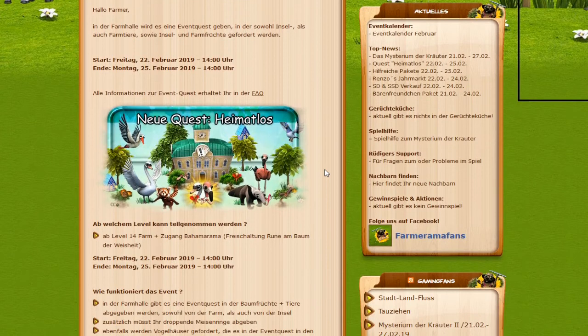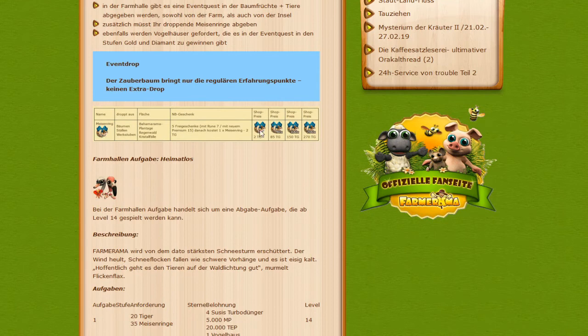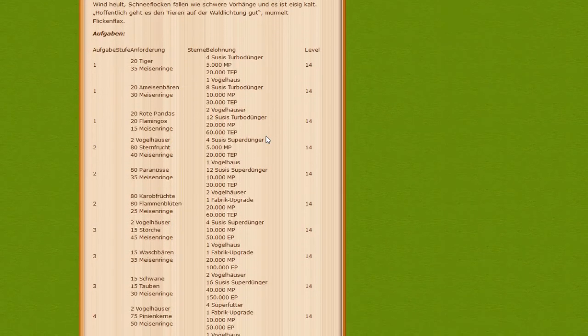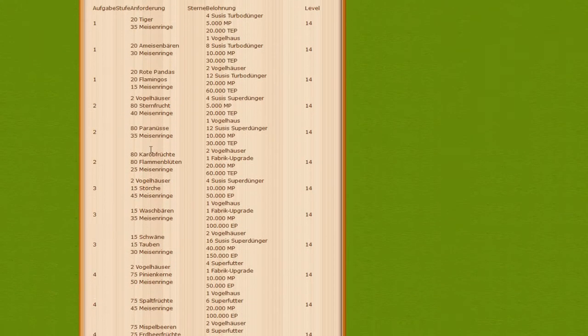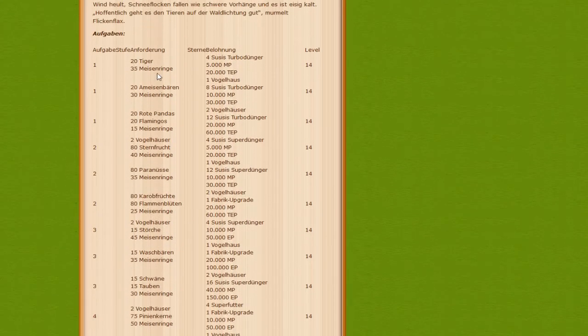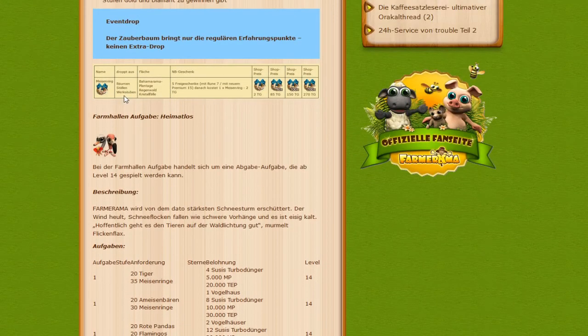Meisenringe are needed. Here you can see the submission amounts: 20 tigers, ants, red pandas, and so on. Meisenringe are also needed, but none have to be crafted - they drop. As you can see: from trees, stations, and workshops. Bahamarama plantation, rainforest, and crystal falls - all three areas are well stocked.